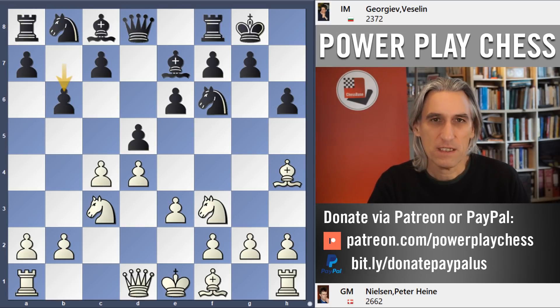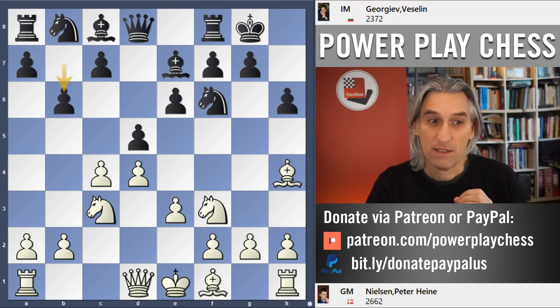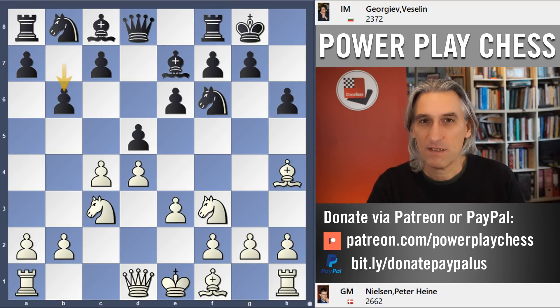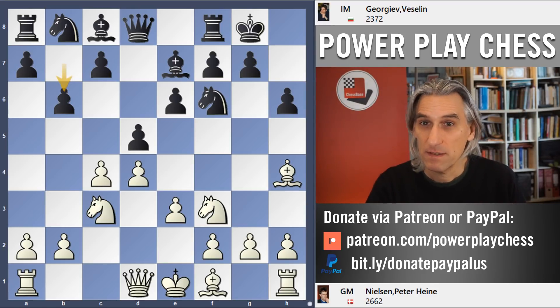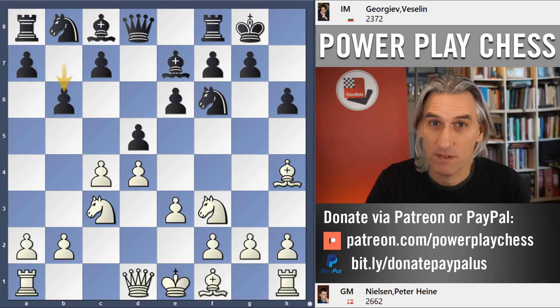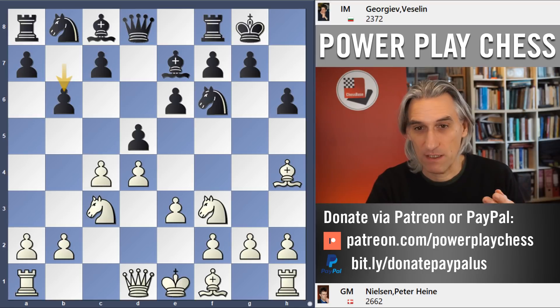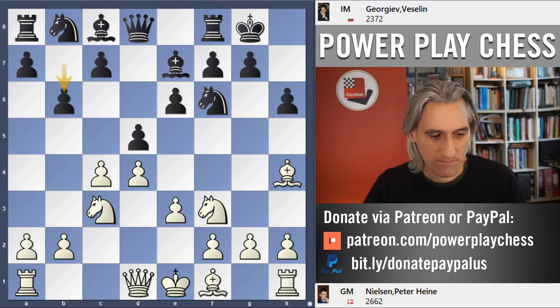What I'm going to do is take you through some of my favorite games with the opening and give you some tips on strategy, opening variations, and what the best lines to play are. I'm starting with just an outrageous attacking game. Playing white: Peter Heiner Nielsen, and playing black: Veselin Georgiev. Many of you will know Peter Heiner Nielsen as the second of Magnus Carlsen and a very strong player in his own right. He was playing for Denmark here in the Olympiad.